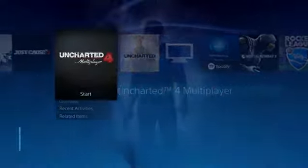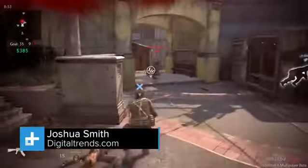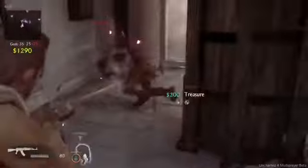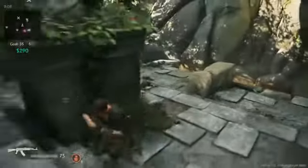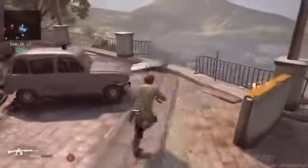Jump into the Uncharted 4 multiplayer beta and you'll start finding out a lot about the future of Naughty Dog's hit series in just a few short minutes of playing. Featuring one game mode of team deathmatch and two different maps, players can take on 5 on 5 games of battle with some of their favorite friends and foes from the franchise. While it's limited only to players who have picked up copies of the Nathan Drake collection, as a player who's just played Uncharted 1 and 2 because of that collection, it's easier to see just how big of a leap the beta makes in gameplay quality. And this is just a beta, and this is just the multiplayer mode.